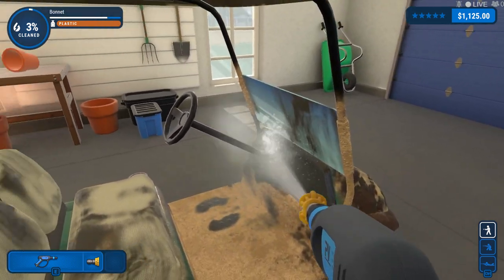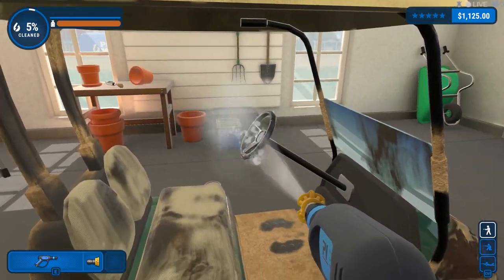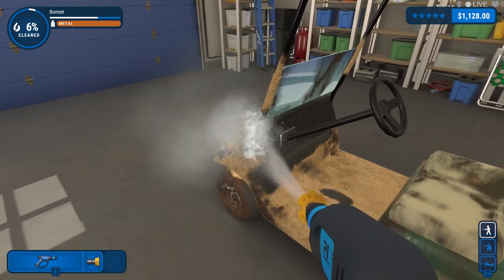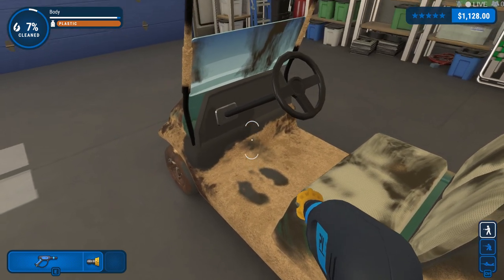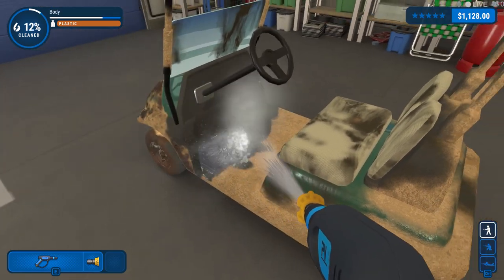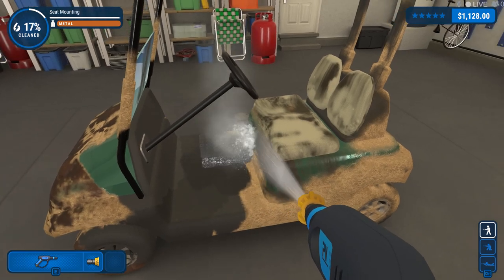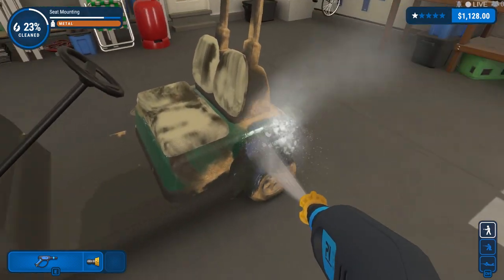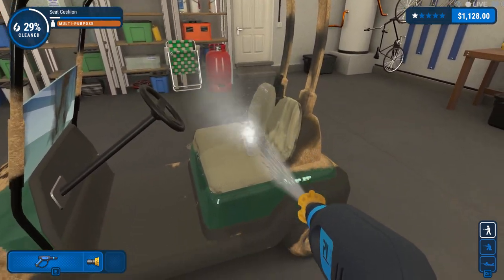We'll do the steering wheel quick, shouldn't take no time to finish. Get all of that — maybe the dashboard too, that might be a part of it. Yeah, that's looking real good. Let's get on the other side. BAM, steering wheel done! Let's get this dashboard real quick. Oh look at that — we've got two little footprints! I didn't see that at first. Somebody was going back to the drive with this sucker looking like they were kind of barefoot.